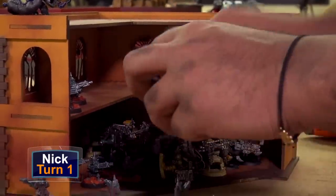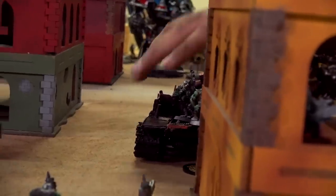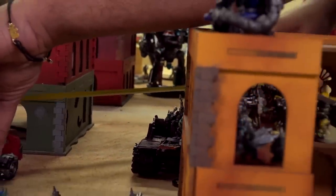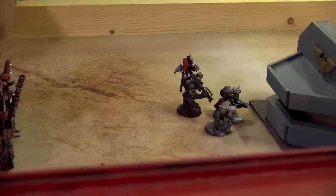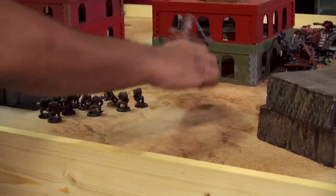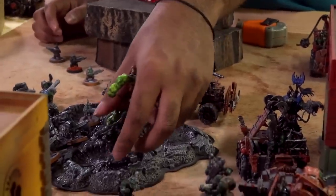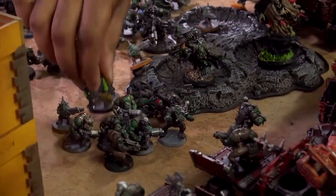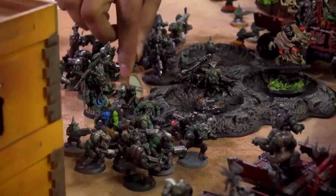Not much going on in my turn one movement phase. I moved my Grots that were on the top and second floor of my ruin downstairs to try to hide, and I moved my Lootas upstairs to get some shots off. I got some Weird Boys out, and I moved some Trukks in range of the Valiant to try to get some shots off with the Meks' Custom Mega Blasts. On the other side of the table I got ten Boys out of their ride to try to kill the Infiltrators in the bunker, and I moved the Trukk up to also jump in that fight.